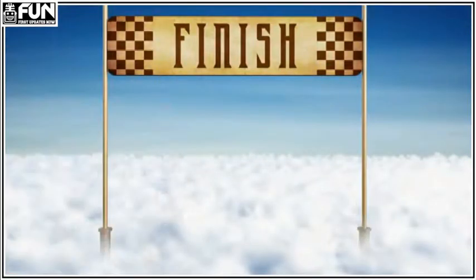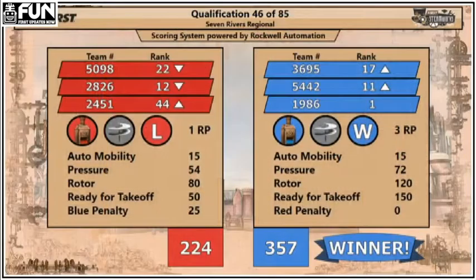So five of the six robots in the air ready for flight. The Blue Alliance wins that match with a score of 357 to 224. Only one of those red alliance robots ended up being ready for takeoff, so they only got credit for fully lifting one of the red robots — the other one was not high enough.